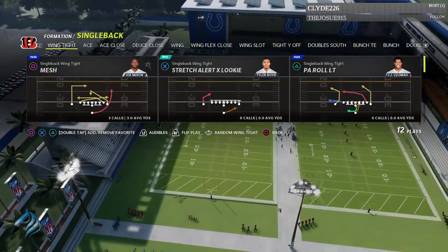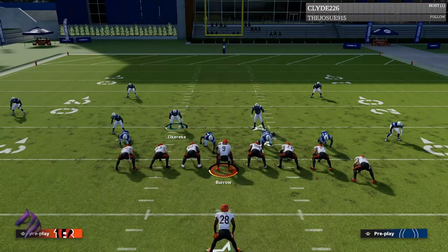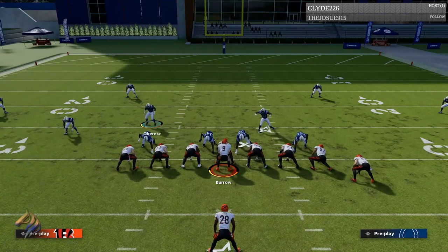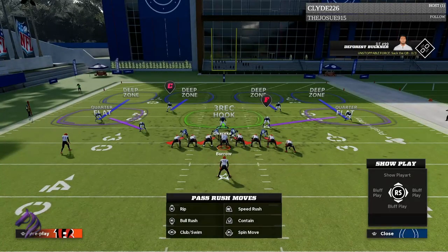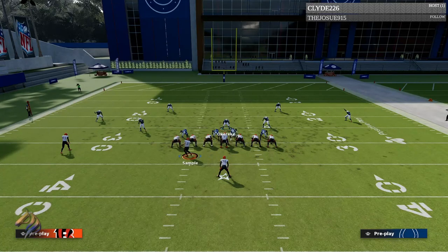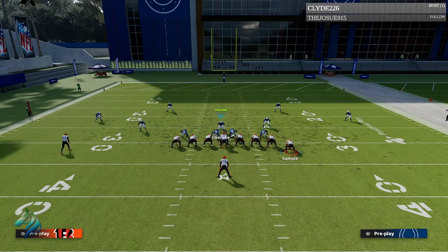Right now we have Bobby Okereke and I'm going to base align — you don't have to base align, I'm just doing it for the video. Then I'm going to pinch my D-line, crash them, and spread my linebackers — I'm only spreading them so I don't get clumped up with Darius Leonard. Then you pinch your D-line, crash them up, or slant outside. Wherever the strong side is — you see this tight end here, he's making the right side the strong side — you're going to want to lean on the hip of the opposite side defensive tackle.